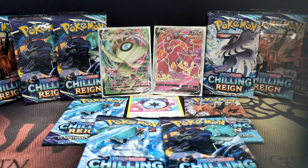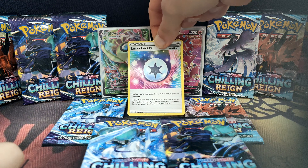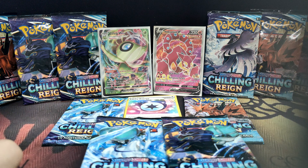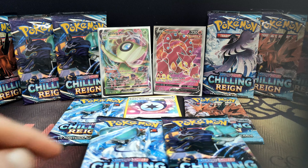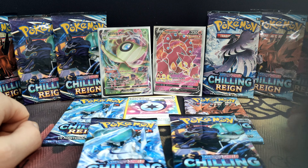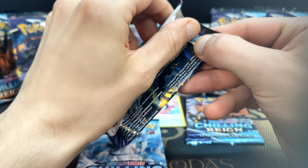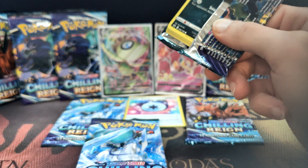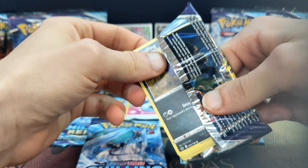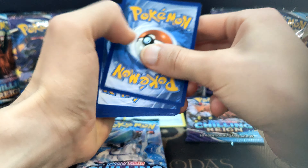Yo, what is up, we are back and we got another 10 packs! I got our lucky charms here, and I also put our lucky energy here because last time we pulled it in the last pack and we got our Celebi. So I thought this time maybe it's doing it again. Let's start with the first pack — it's just amazing to open cards and collect stuff, it's like opening loot boxes and you don't know what's inside.